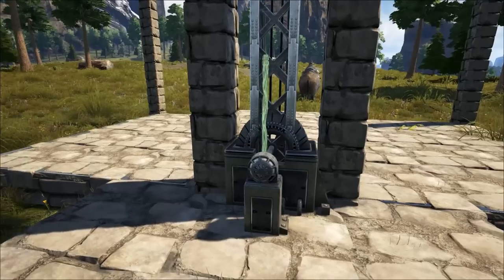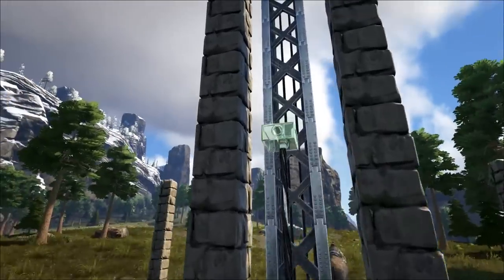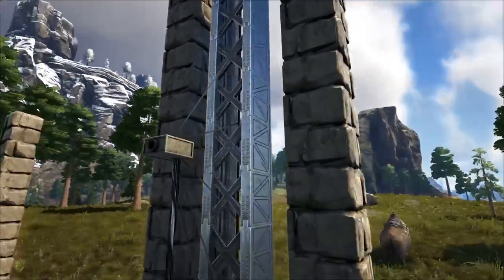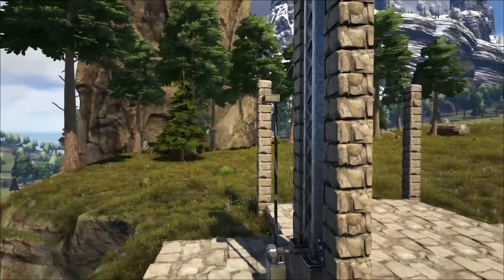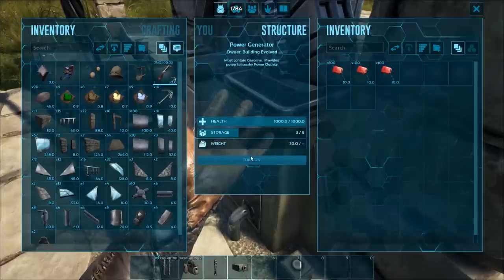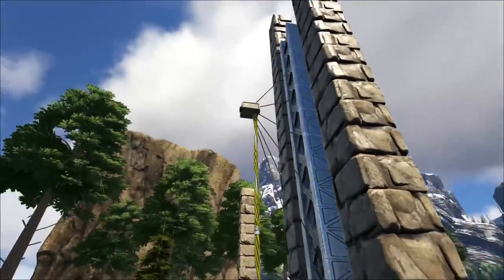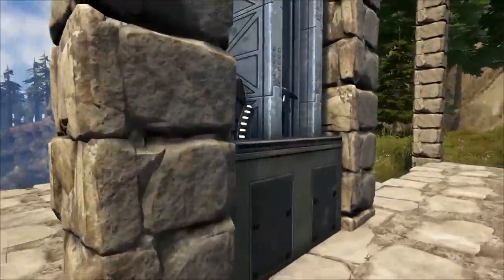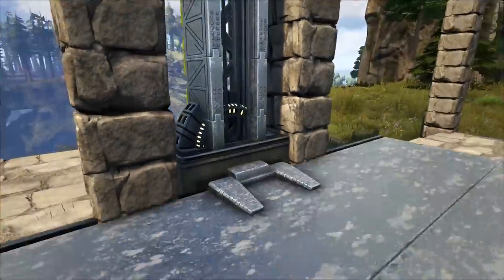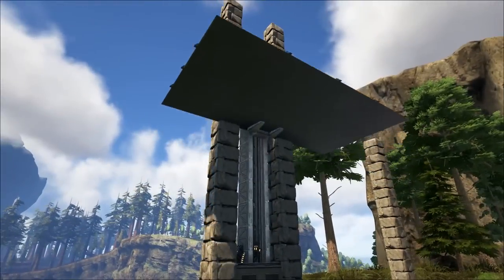Now we need to wire this thing: two vertical wires going up — this will mostly be hidden so it isn't that important. Add an outlet on top and you should get wires running to each of the elevator tracks. Fill the generator up with some gasoline, turn it on, and test. Electricity is running, the wire is yellow, and we want to make sure this works — boom! This is going to be the heart of this building.